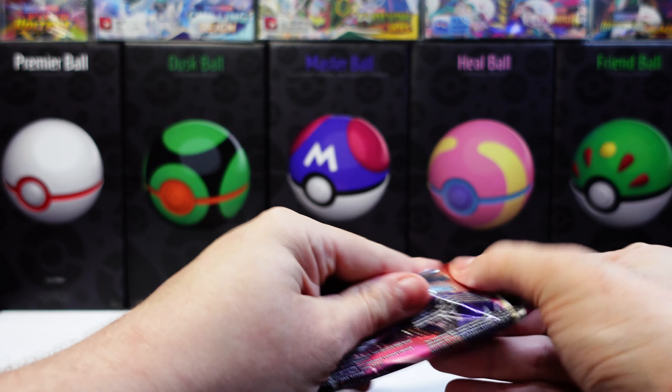Next pack — let's hope we don't get any more doubles. Code. Energy. Golduck. Scraggy. Rubber Gloves reverse holo. Non-holo rare.